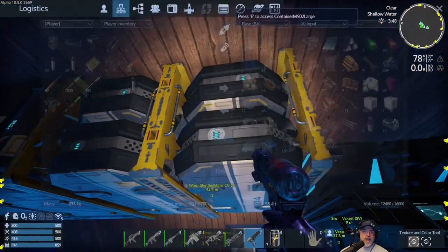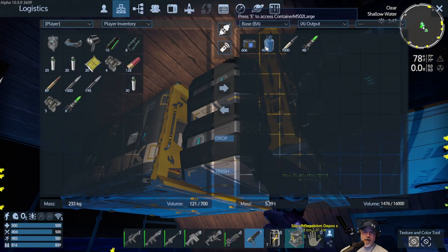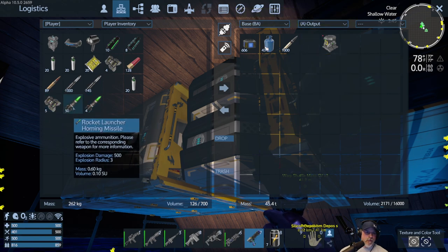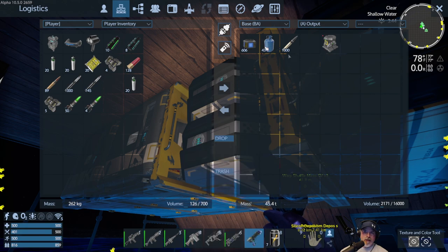Alright, let's see. Is this thing done yet? It is — look at that, it's a beautiful thing. Okay yeah, it's too big for us to carry. I made some homing rockets for us. We got the Tech 2 rocket launcher now. Made a few more 15-millimeter bullets going.